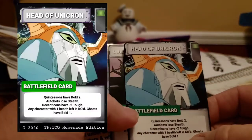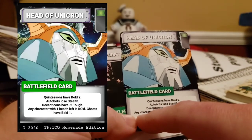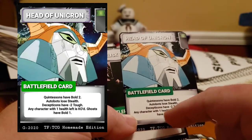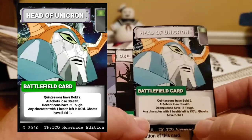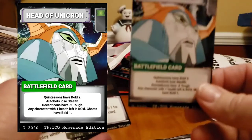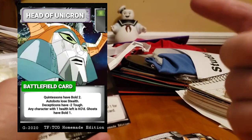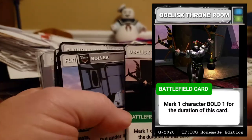Maximal Base — Head of Unicron: any character with one health left is KO'd. So if you play this and your opponent has a character with only one health, they have to KO that character — or one of your characters for that sake.